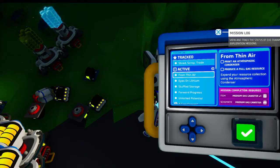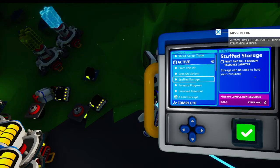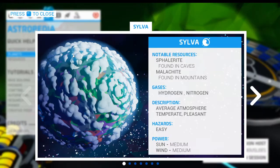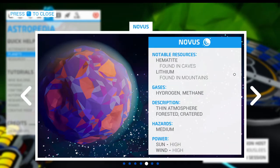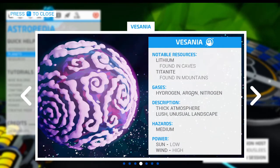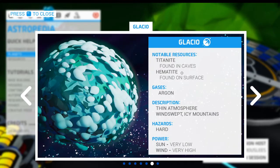"From thin air" was the new one — print an atmosphere condenser and produce a full gas resource. We're not going to worry about that one today, even though if we look in the Astropedia at Novus, it has hematite and lithium. It has methane in the atmosphere, which we do not have access to here or on DeSolo where we've been. We could get sulfur, argon, and nitrogen. Argon is a new one we could get. Glacio is the other place with hematite — on the surface — but we go from medium up to hard hazards there. The sun power there is also very low.